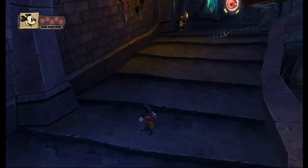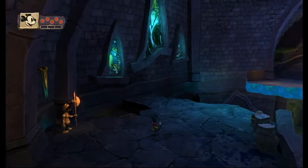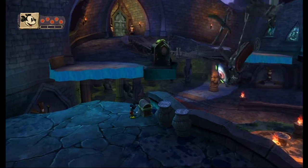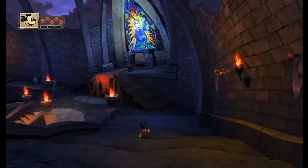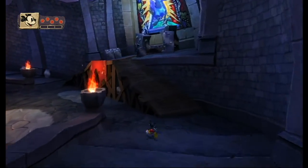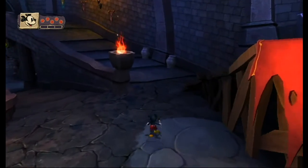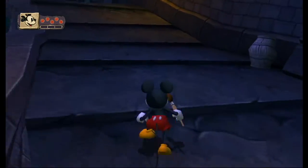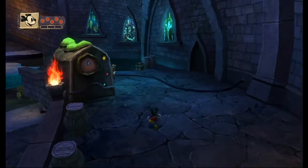So we just kind of have to try and dodge this guy. I wish we could run. We don't have any spin attack yet — we don't get that until we meet Gus. So let's go over this way. We don't have any spin attack yet.